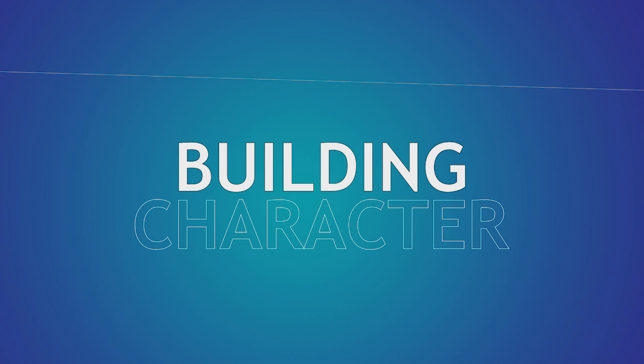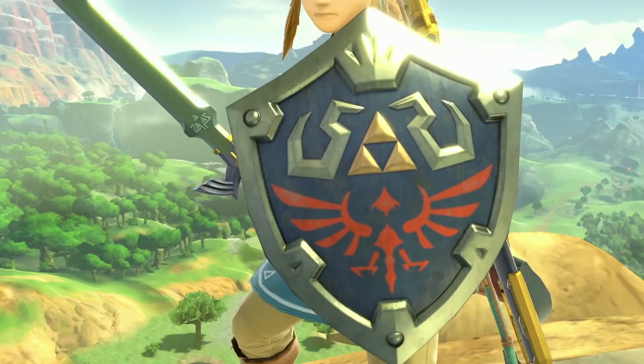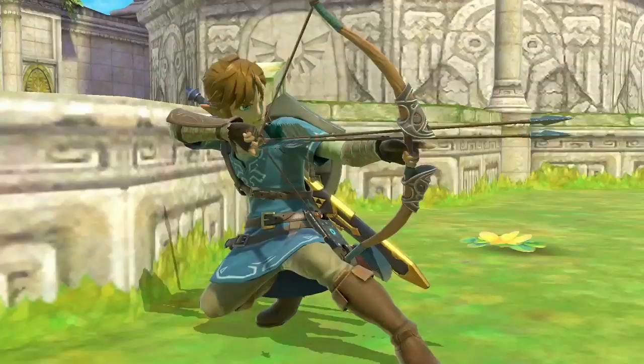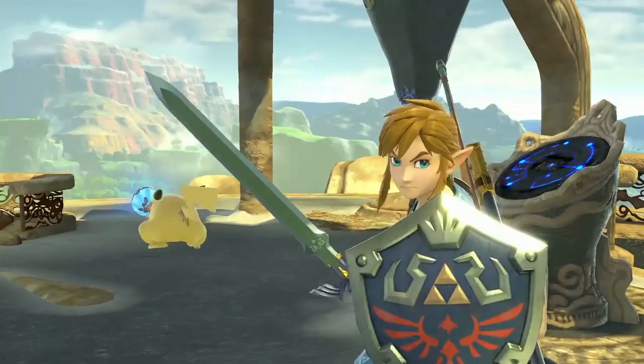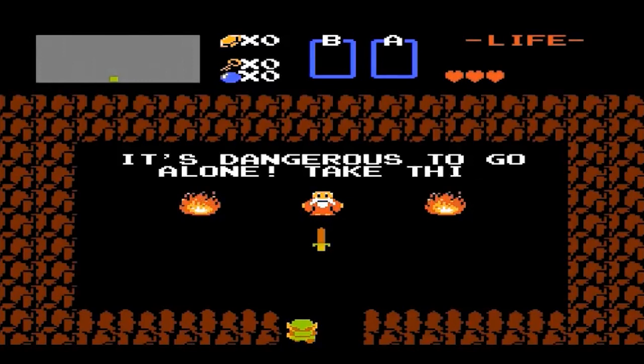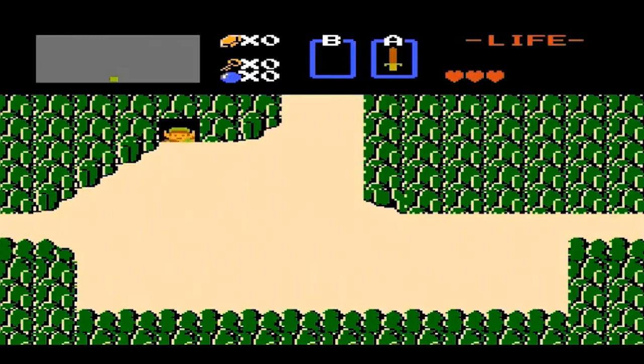Welcome to Building Character, the show where we figure out how to play as your favorite fictional characters in Dungeons & Dragons. We'll be using 5th edition statistics and all books related to it. Today we're climbing aboard the hype train for Super Smash Bros. Ultimate by making my favorite character in the series, Link. First appearing in the NES classic The Legend of Zelda in 1986, Link is an adventurer that has slayed countless foes and conquered endless dungeons. He's a prime example of the strong silent type.